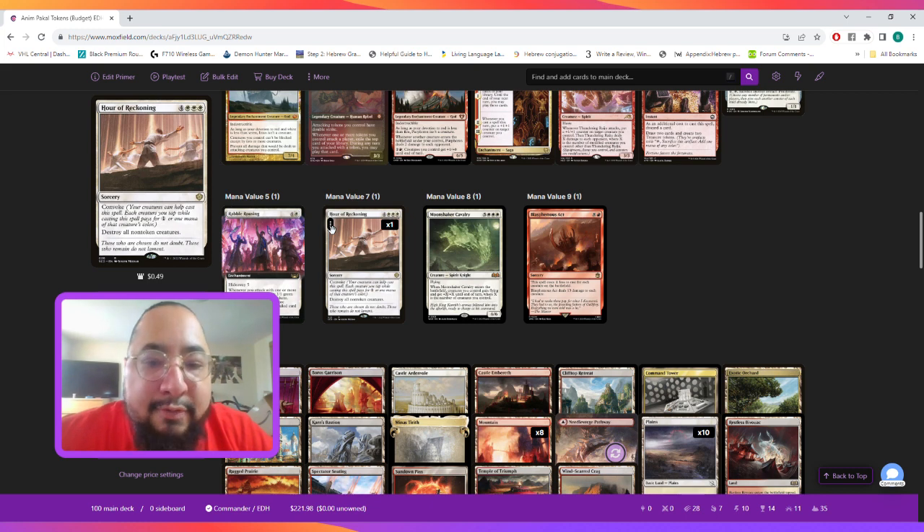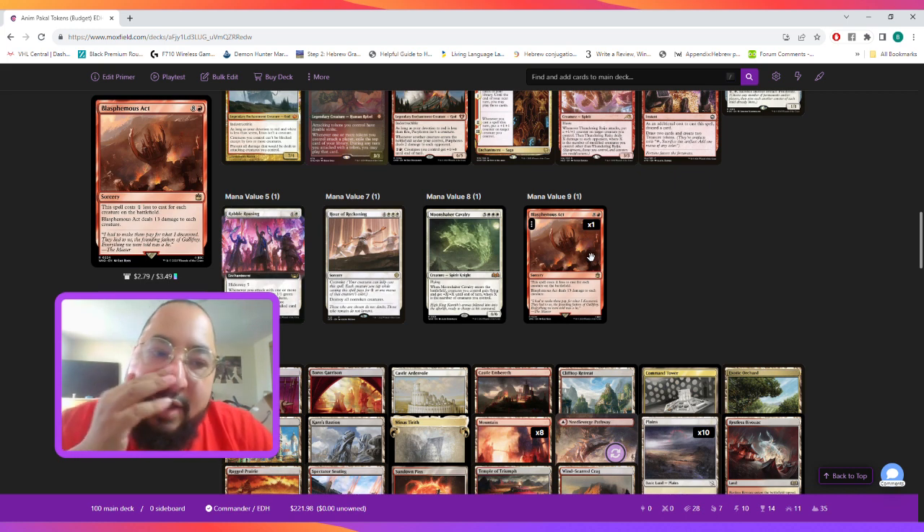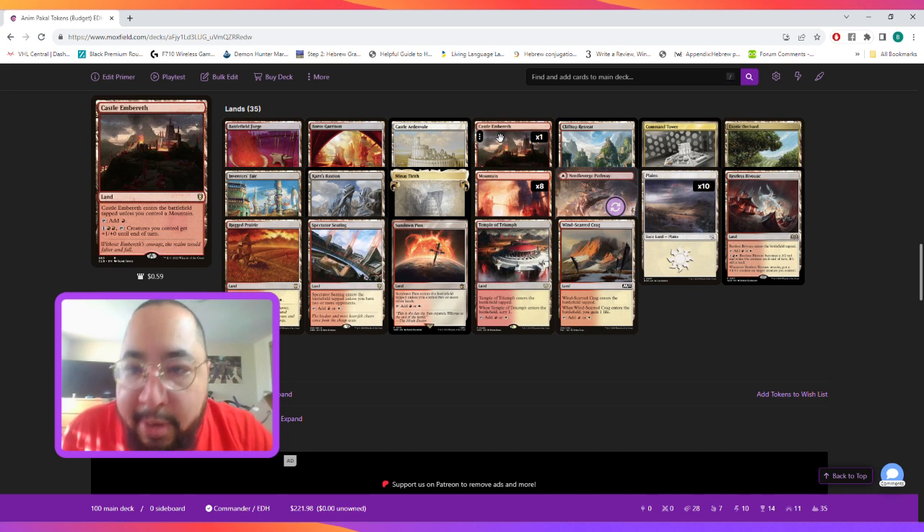At mana value seven we have our Reckoning to destroy all non-token creatures. At mana value eight we have Moonshaker Cavalry, which is the new Craterhoof Behemoth but in white and gives flying. Then lastly there's a high-cost card that costs one less to cast for each creature on the battlefield and deals 13 damage to each creature.